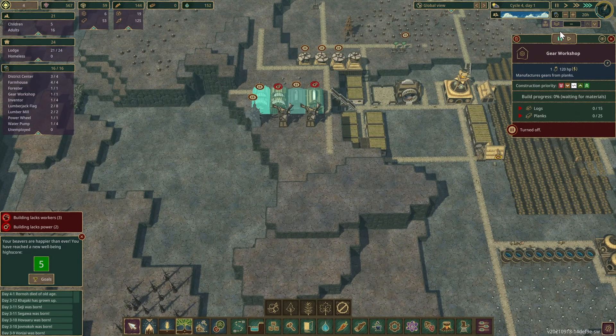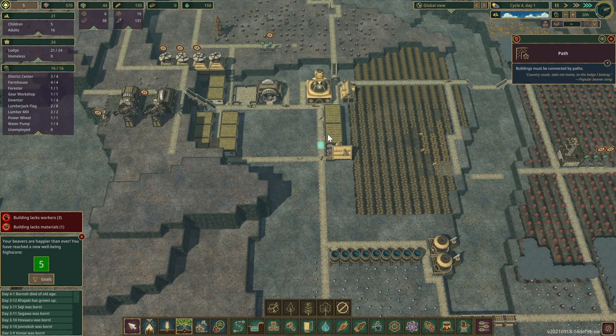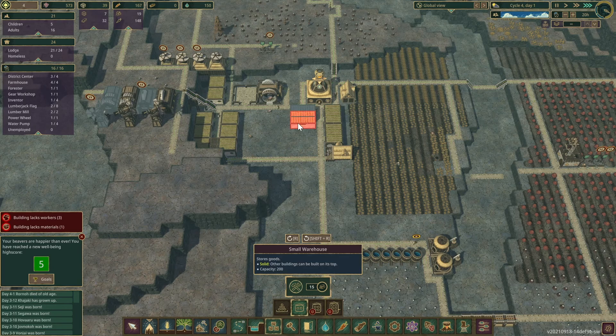I will get that other gear workshop going because it's only going to take one worker — one beaver. I'm wondering if I should put down another storage. I will, because by the time we get the underground warehouse, these things are going to be full.